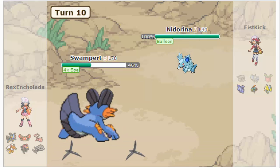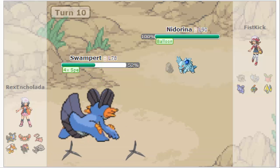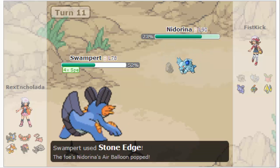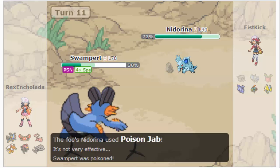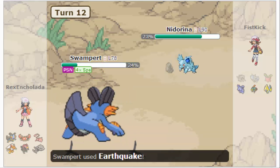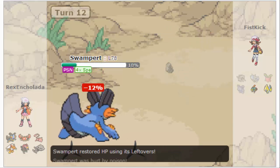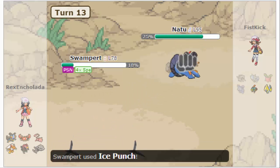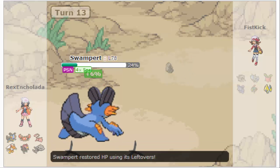Now he sends out a Nidorina on a balloon. At this point I'm kinda like, okay, there's no way I'm gonna lose. I go for the Stealth Rocks, just cause. This turn I go for Stone Edge to pop the balloon, cause I'm pretty sure nothing I have will kill anyway. He poisoned me, and this turn he gets the poison. Wouldn't you know it. So I go for an Earthquake and it kills. But I'm taking poison damage, and I'm also getting Leftovers health — but the poison is way more, so I'm kinda worried. I go for the Ice Punch, kills it.